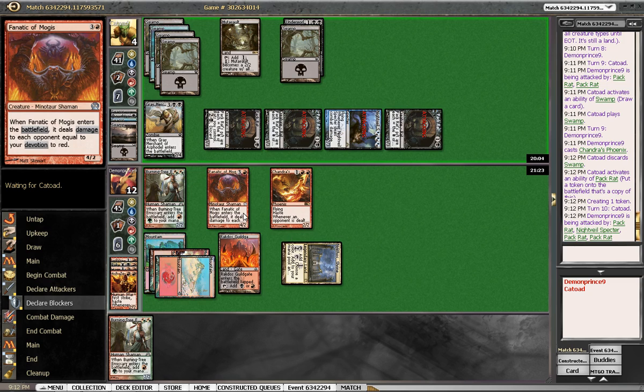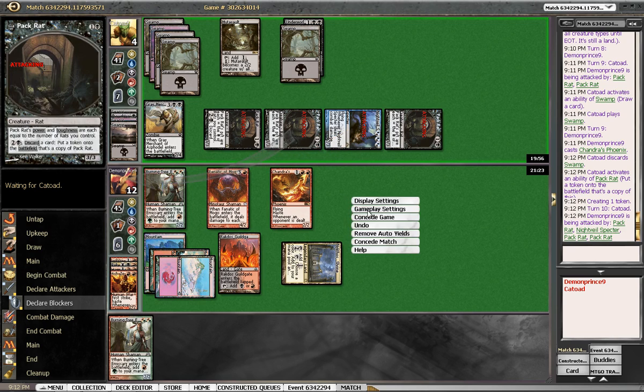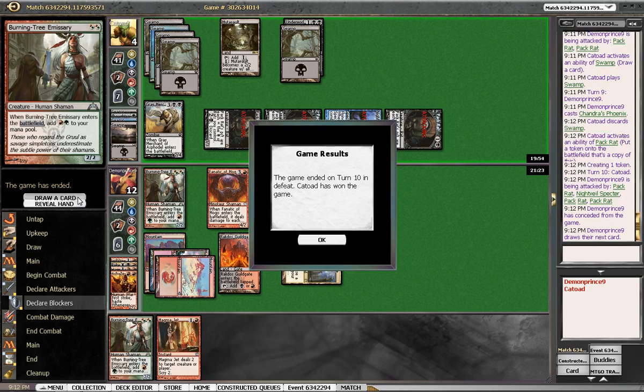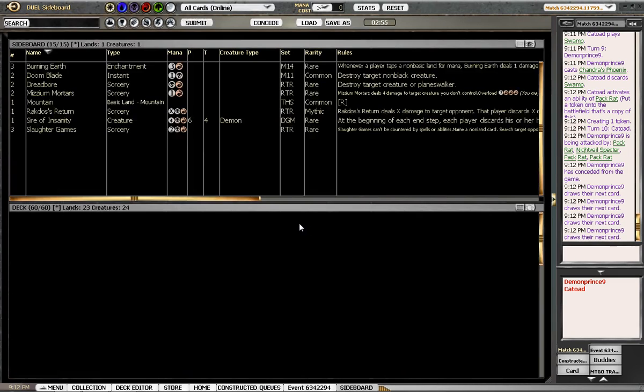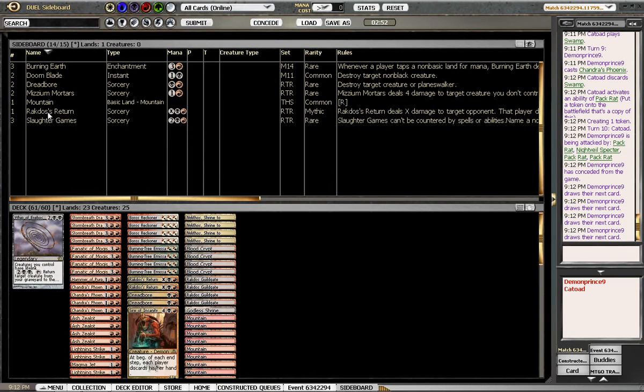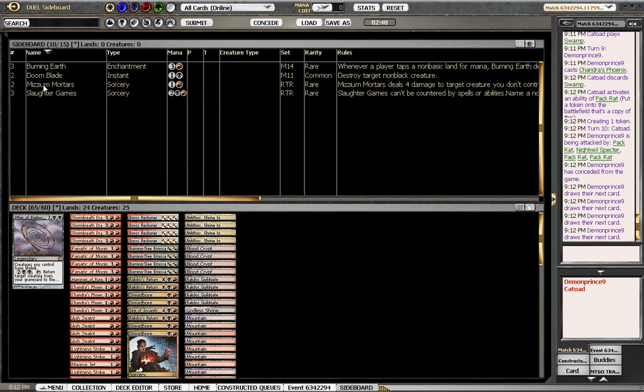Now I'm gonna block — we're just dead. Stormbreath Dragon. He's got a Doomblade in hand, there's no way he attacks with this if he doesn't have Doomblade in hand. Okay. Sire's good here, Return is good here, the Mountain's good here, Dreadbore's really good here, Mardur's just fine here.